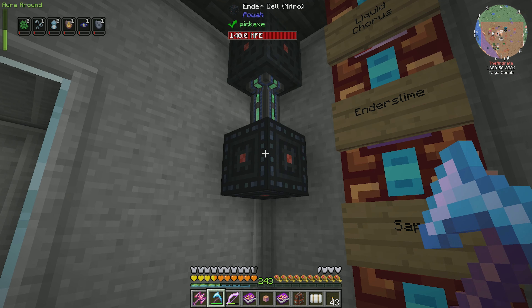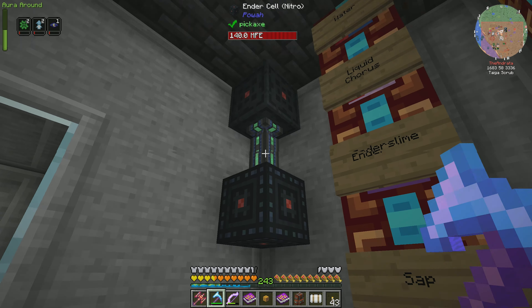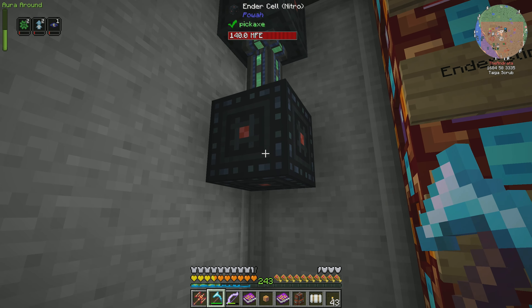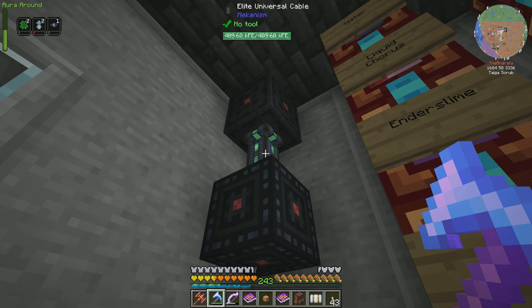I also went ahead and made network stuff — I made the network receiver and the network transmitter. We don't need them at the moment, but I figured I might as well pick them up for the quest reward. Let's get ourselves a network card too. I thought I had kicked that one off but I guess not. So the ender gate is set up, and if we go downstairs, I do also have our ender cell set up here.